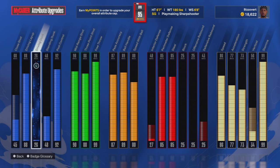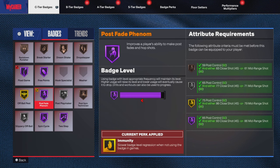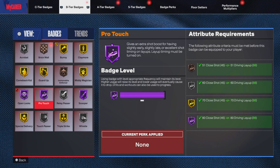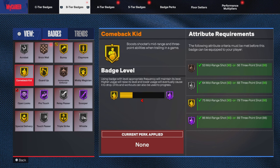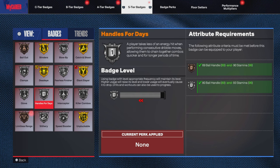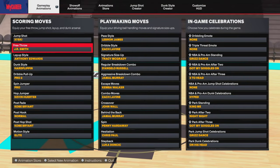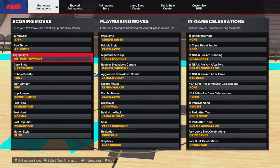I wish this build would have got more attention when I made the first video, but we're bringing it into the forefront right now. Check out my badges — Hall of Fame Flow Game, Hall of Fame Free Points, Hall of Fame Post Fade Phenom, Hall of Fame Spin Cycle, Hall of Fame Two-Step, Hall of Fame Open Looks, Hall of Fame Scooper, Gold Mini Magician. These badges are insane on this build. You can probably tell just from the badges, attributes, and look why this is my favorite build. Let me show you my animations — feel free to pause and screenshot them.